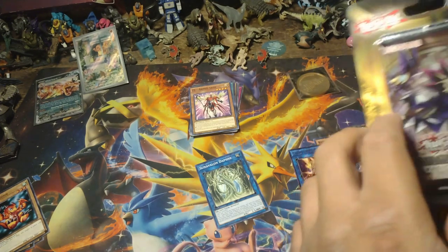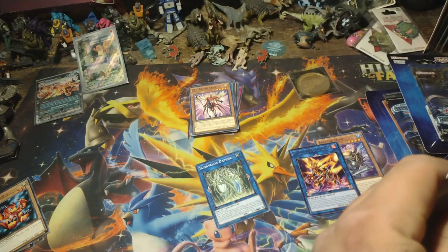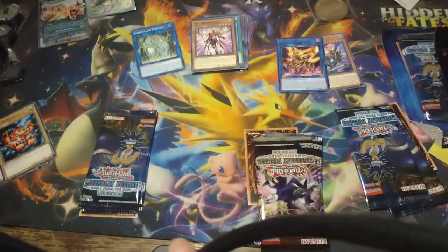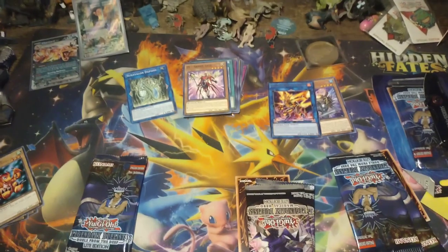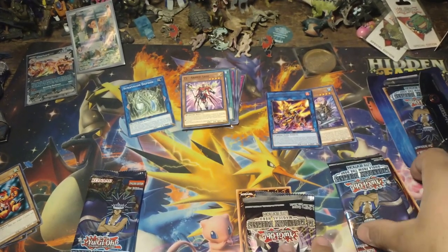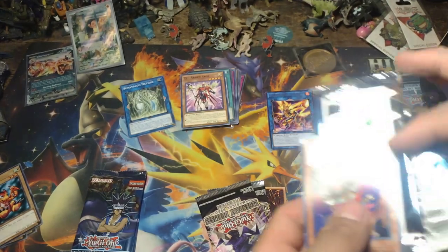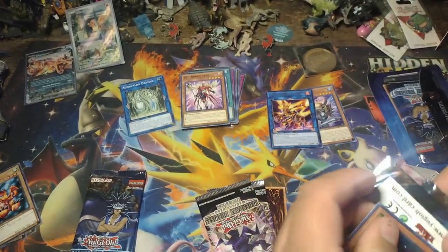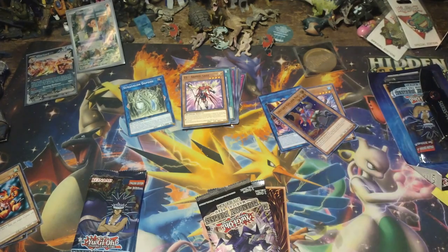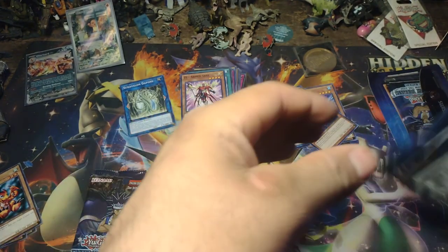So let's go with the Magic Light Edition. It says we get a rare. Let me just get this open. Okay, so I'm back. There we go. Our rare is Upstart Golden Ninja. Okay, let's get these two packs out of the way.